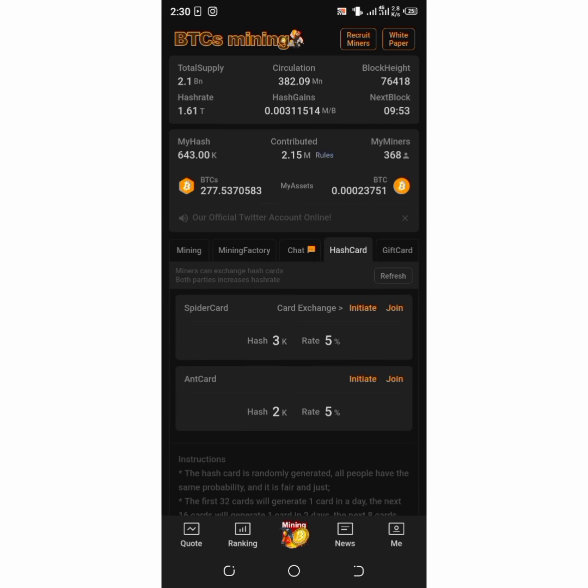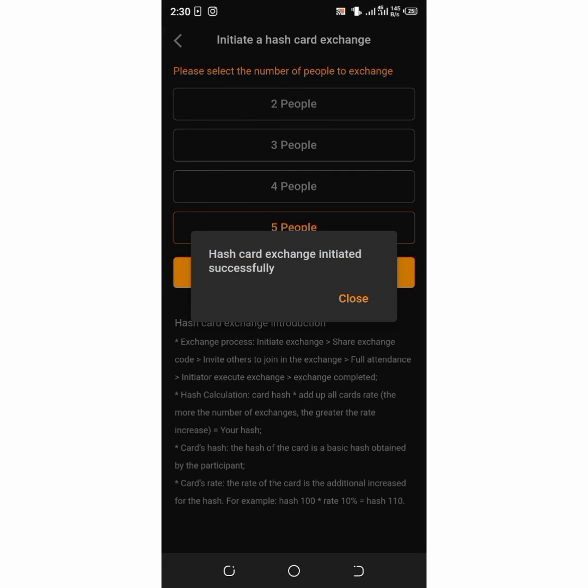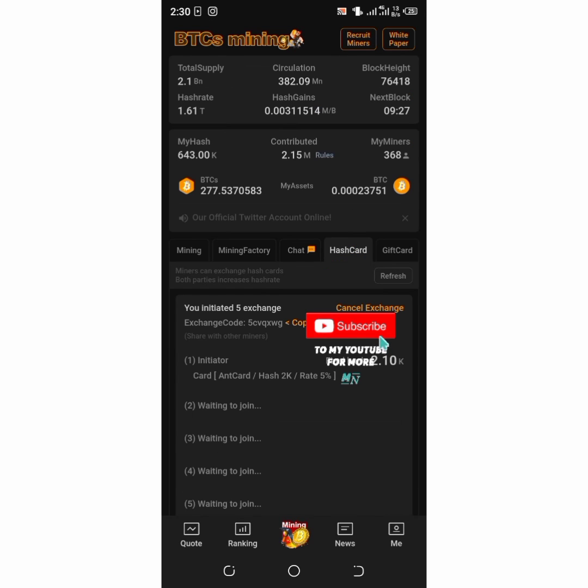Here is My Hash. I currently have 643K. The hash card works by either initiating your own or joining other people's hash cards. When you initiate, you choose the number of people to share with. For example, initiating shows a final hash of 2.10K, which will increase my total hash once executed.